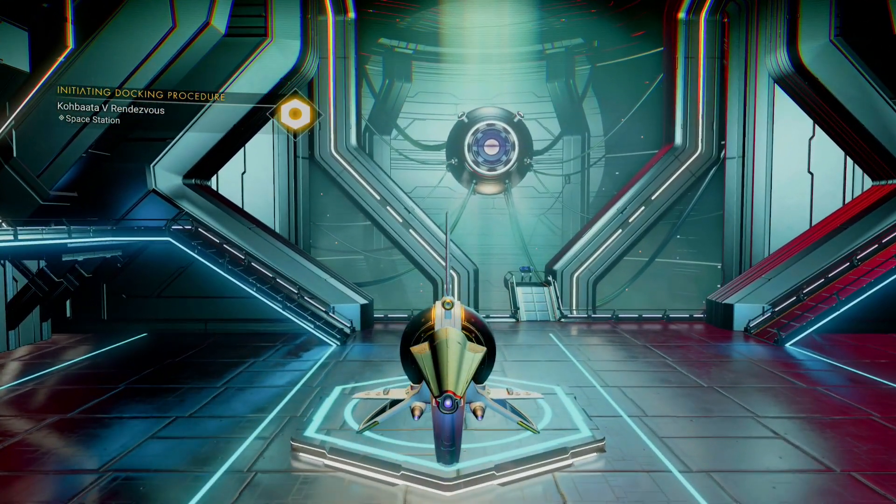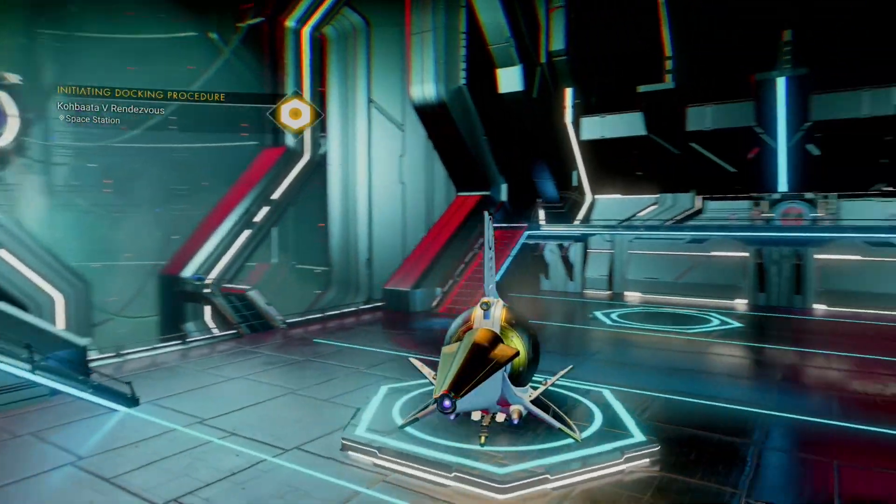When you arrive at the space station, get out of your starship to create an autosave and reload it.